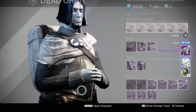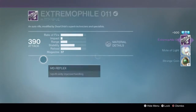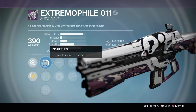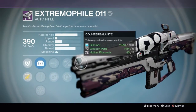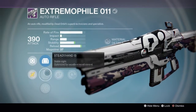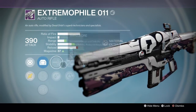Give me a weapon. An Extremophile. Counterbalance, small bore, high caliber rounds. I might have to try this thing out again — this actually looks like quite a nice roll. This could be interesting. Didn't like this auto-rifle all that much first time around, but I'll have to give it another try.